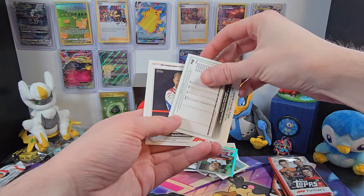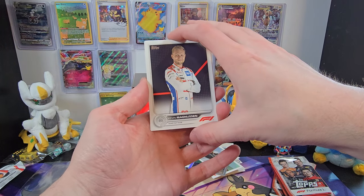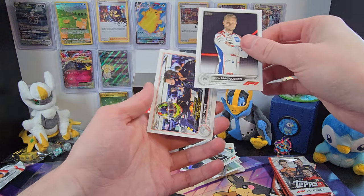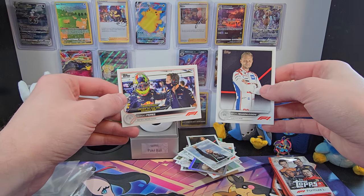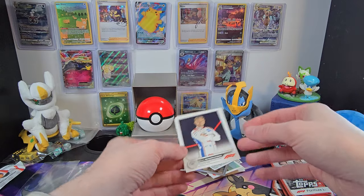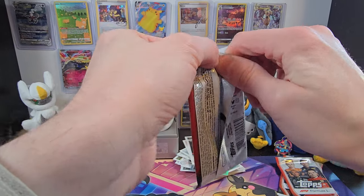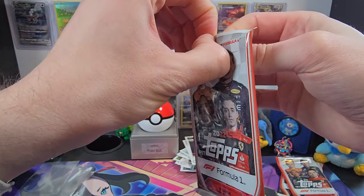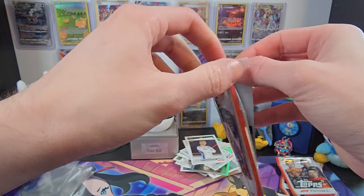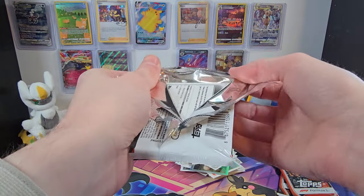Lewis Hamilton again. We've got Kevin Magnussen behind Lewis. Magnussen is iconic — he's had some great races, some great quotes, he's a great guy. Followed by Driver of the Day Bahrain 2021, Sergio Perez. I wish Magnussen all the best. I really hope he does well for Haas this year. I don't expect anything from Haas, but I think Gene Haas himself maybe needs to consider putting a little more effort into the team.